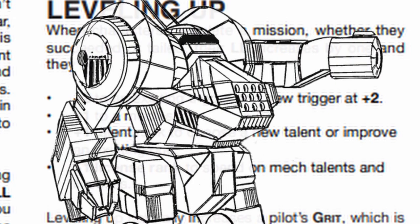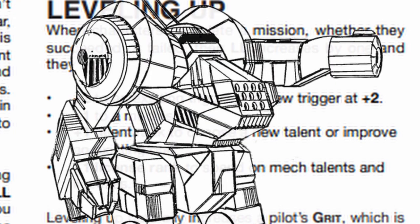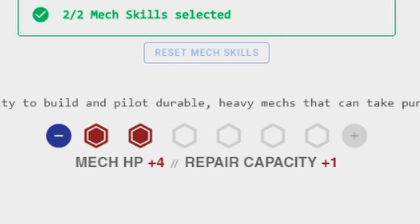Personal advice: don't put all your points into one mech skill. Spread them out a little so you don't get wrecked in situations your mech isn't built for. Also, put some points into hull or engineering so you don't die quickly. For Giorno, I'm going to put both points into hull because he doesn't want to bloody die.